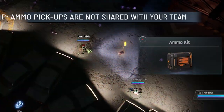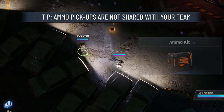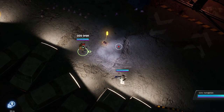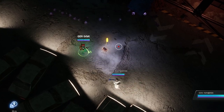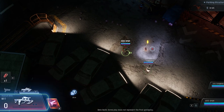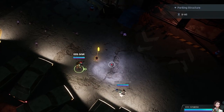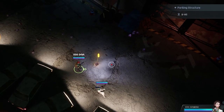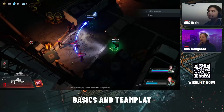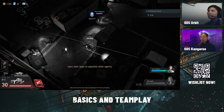Ammo is not shared within the team. If I were to pick this up, that means Kangaroo would be out of ammo or won't have access to this ammo case. So it's always a good idea to communicate to your teammate, like, hey, I'm going to grab the ammo because I'm low, or maybe ask your teammates who needs it. For example, I have zero ammo in the assault rifle, so it might be a good idea for me to pick this up because it's possible that ODS Kangaroo is actually full on her primary weapon. Since I have good enough ammo, go ahead and pick that up. Make sure you're using all of these communication tools, because communicating with your team will make or break your run.